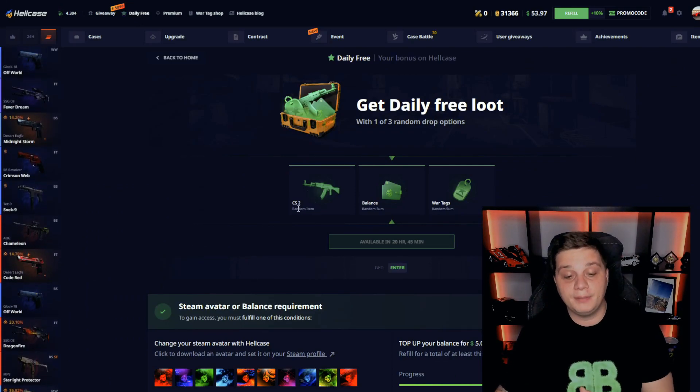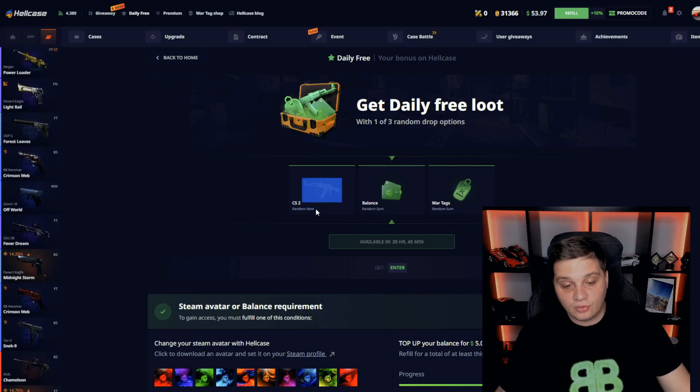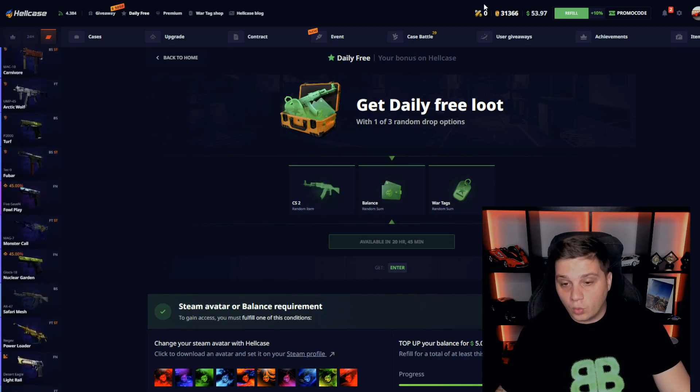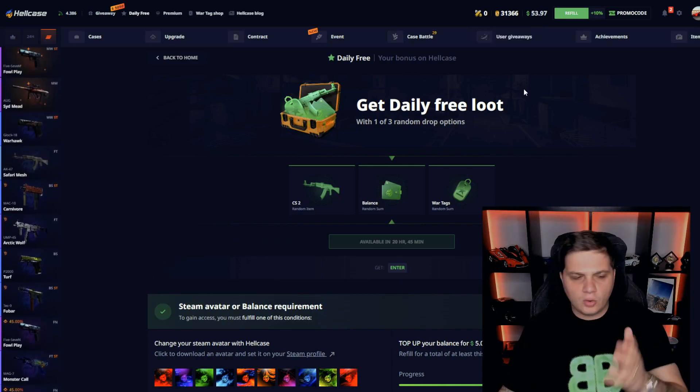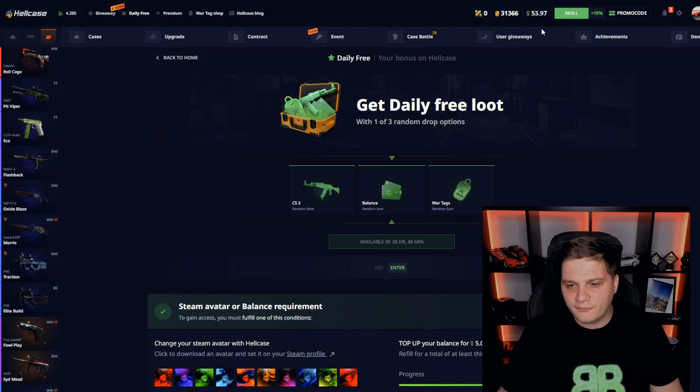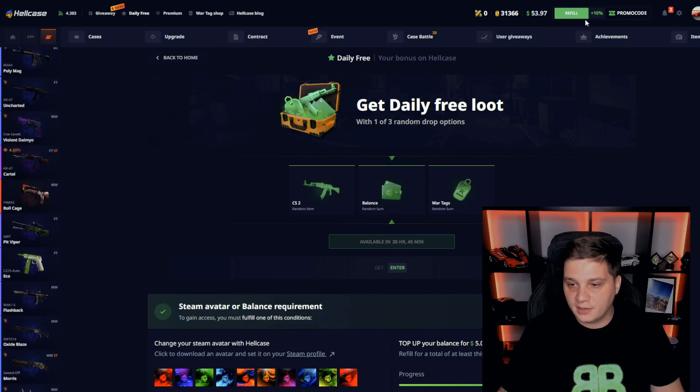I see there are so many people who got really expensive skins on random item, bro. You can pull some good skins, you can also pull Vortex. I have a 31k — we can open that in a video because I really don't have too big a balance. We have 53 bucks, we'll open these free cases.